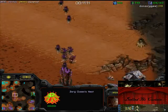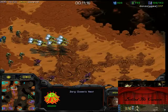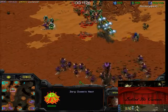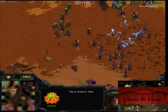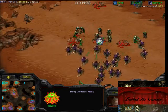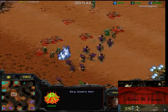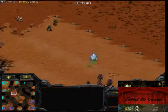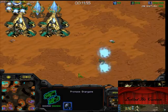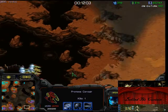So now Zerg gets to this position a lot where they're sitting on 4 bases, they're teching up to Hive and Hive will be done relatively soon, and the Protoss is only on 3. How do the Protoss prevent getting overwhelmed by Zerg at this point of the game? Well, when you have 3 bases and he has 4, you can actually make a lot more units cost-efficiently until he gets to Hive, so you've got a good timing window to either attack him or to get a fourth and be on even bases. You should use your judgment to know what's better — there is no definitive answer to whether it's better to get a fourth or try to attack him.